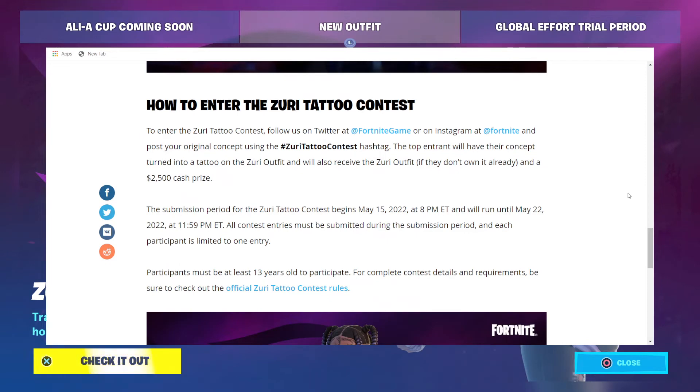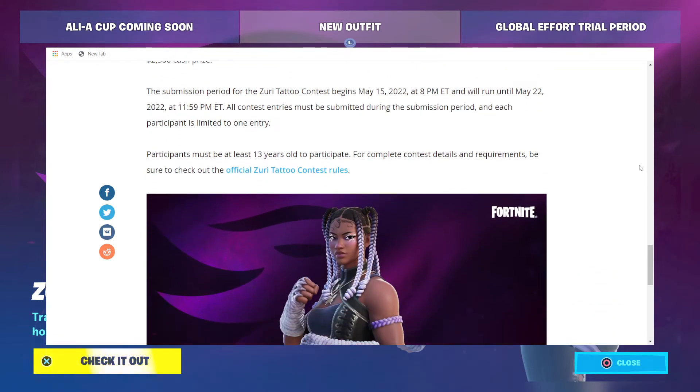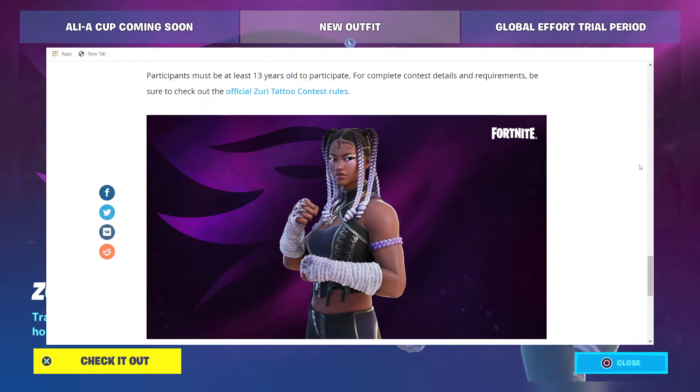How to enter the Zuri Tattoo Contest: follow Fortnite on Twitter at FortniteGame or on Instagram at Fortnite and post your original concept art using the hashtag ZuriTattooContest. The top entrant will have their concept turned into a tattoo on the Zuri outfit and will also receive the Zuri outfit if they don't own it already, and a $2,500 cash prize. The submission period begins May 15th, 2022 at 8pm Eastern and runs until May 22nd, 2022 at 11:59pm Eastern. All contest entries must be submitted during the submission period and each participant is limited to one entry. Participants must be at least 13 years old to participate.